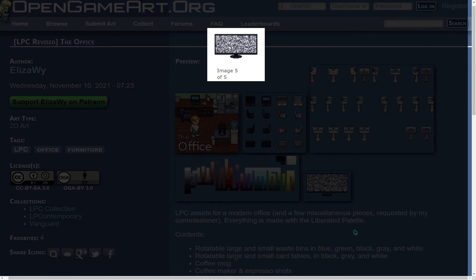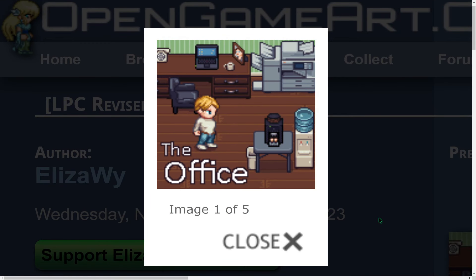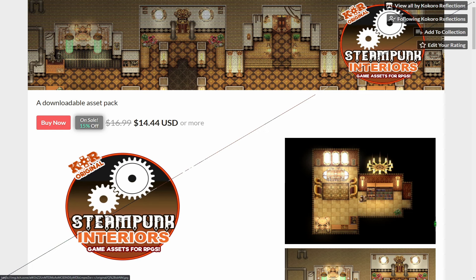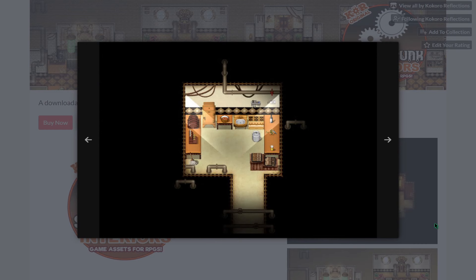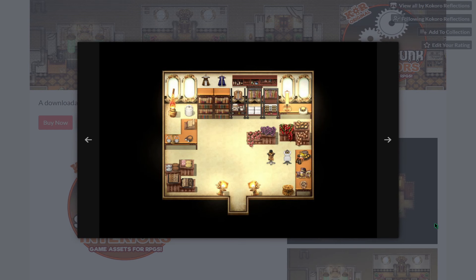A pack of modern office objects by Eliza Wyatt. And lastly, a tileset pack of steampunk interiors by Coco Reflections.